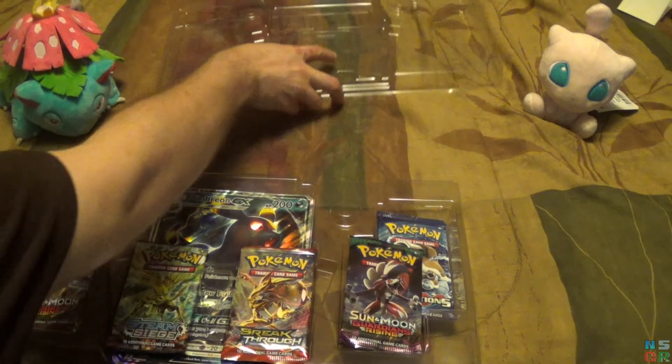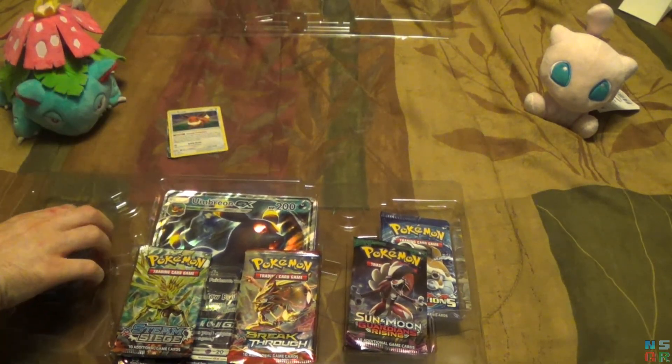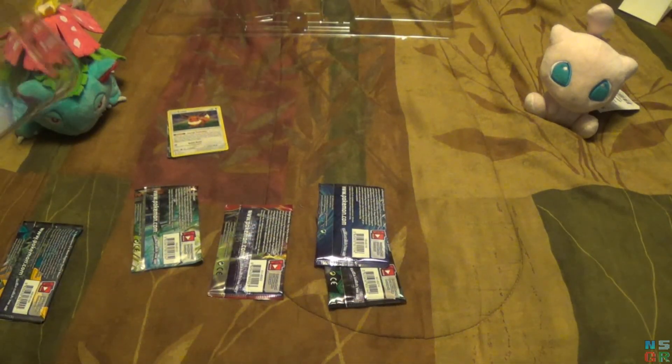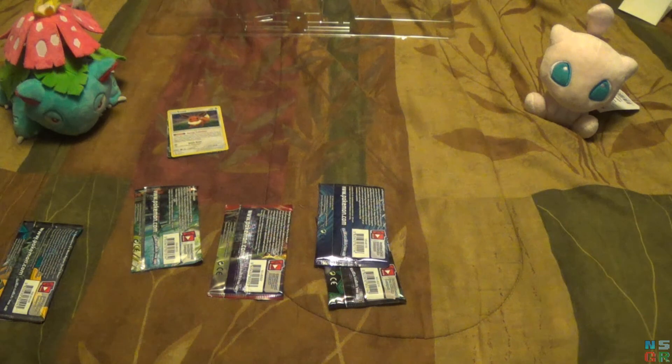Not saying the Eevee card is going to be worth much because, since these are readily available in these boxes, they usually are not. And then of course you have the giant Umbreon card. Each box only has the one giant card for that box, so it's not like this has both a giant Umbreon and a giant Espeon — it's just a giant Umbreon.